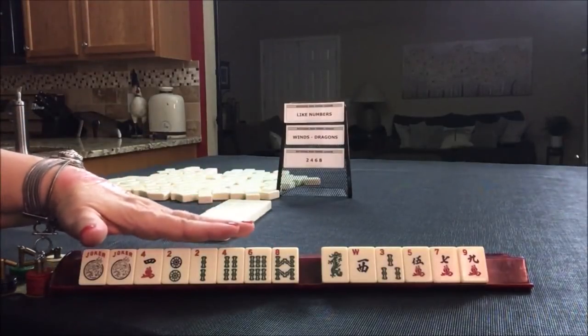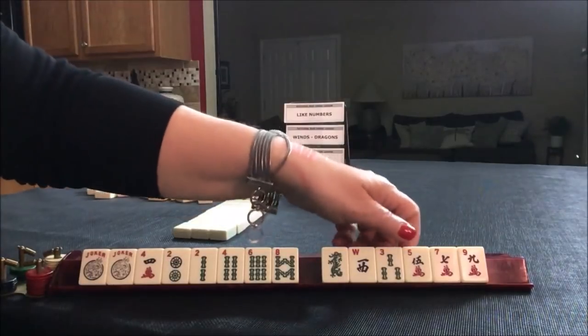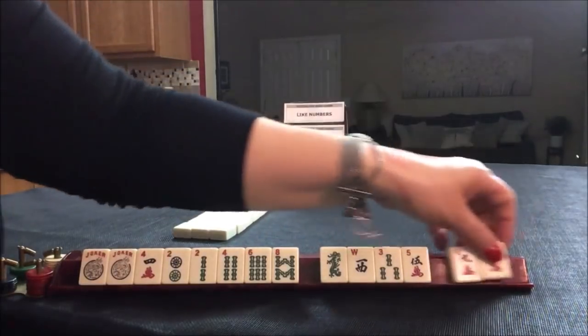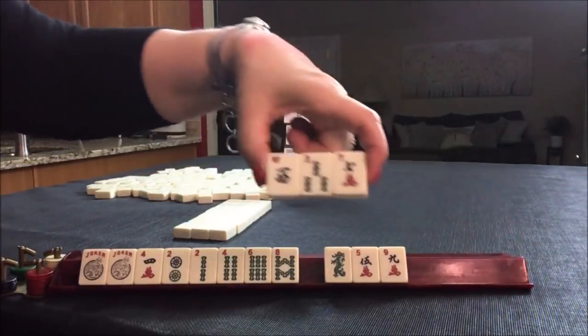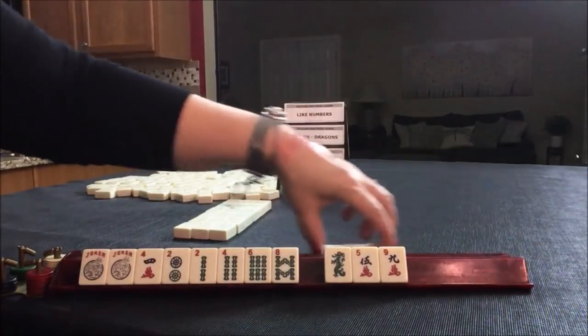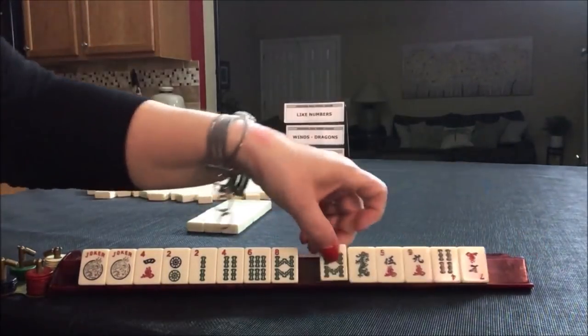Focus on two, four, six, eight. Don't worry about what suit they are or what numbers they are — just gather every two, four, six, eight. So let's pick some tiles to pass. How about these three? There's a four and an eight.